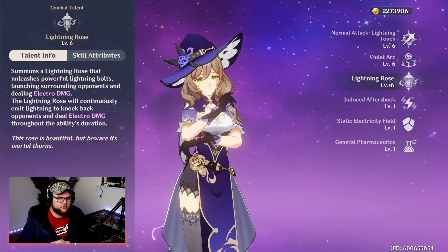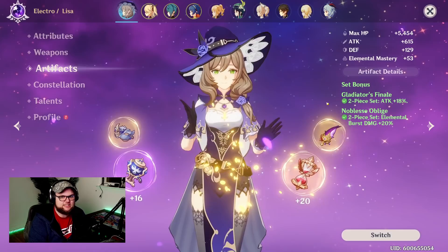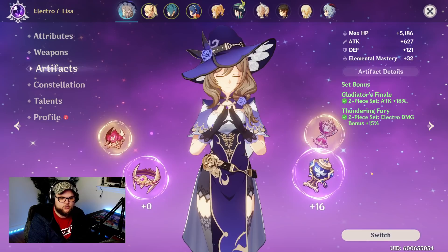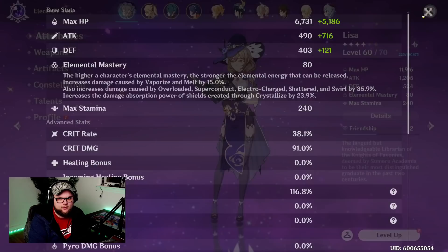For today's showcase, I have a makeshift DPS build going: the Solar Pearl at level 60, two-piece Gladiator's Finale and two-piece Thundering Fury. It's not the best setup, but crit rate and crit damage look okay, and we have 49.8% on our electro damage. Let's go do some stuff.